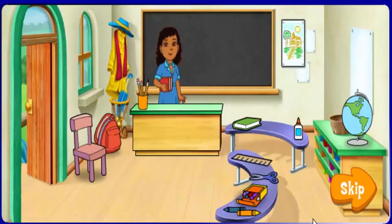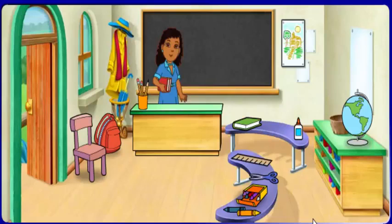Do you see everything they need to start their school day? Let's check. I'll give you a clue — when you think you know the thing I'm describing, click on it. Ready? Do you see what we write with? It has an eraser on the end of it. El lápiz — the pencil. Maravilloso. Do you see what we use to stick things together? El pegamento. Fantástico.